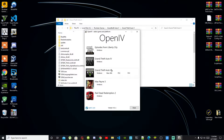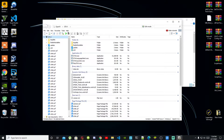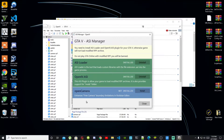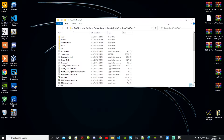Go to Grand Theft Auto V on Windows. This process will take a few seconds. Go to Tools at the top left, then go down to ASI Manager. Once that application is open, go to ASI Loader and install ASI Loader, then install OpenIV.asi, select yes, and then install Open Camera. Close your application and just minimize OpenIV.